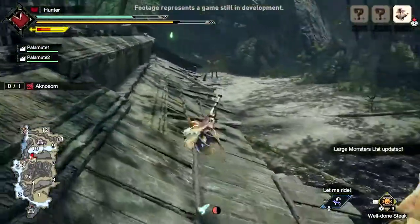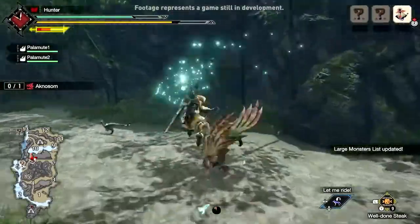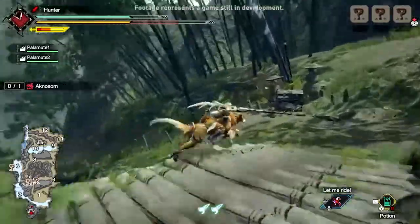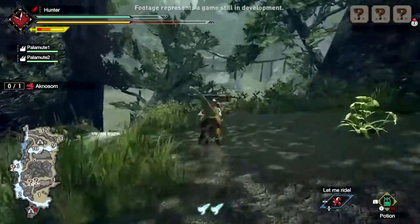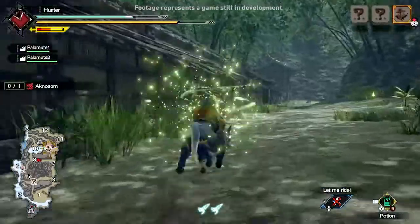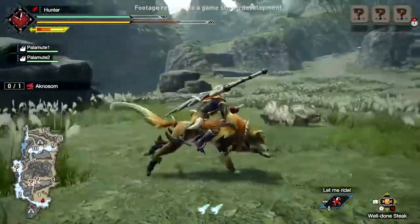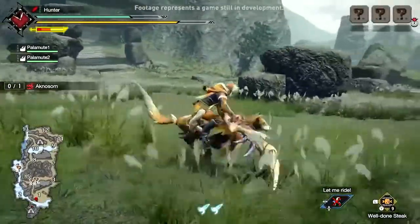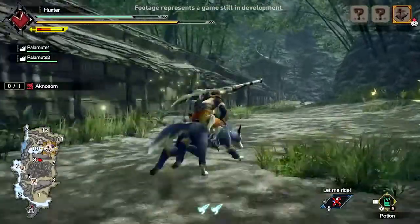Luckily, you'll be equipped with various ways to explore your surroundings, find your prey and take it down. Let's introduce you to our new canine companion, the Palamute. With the help of these highly trained hounds, hunters can cover terrain faster than ever and even use items during their exploration, such as boosting stamina, sharpening weapons, and drinking potions to stay prepared for the challenges ahead.